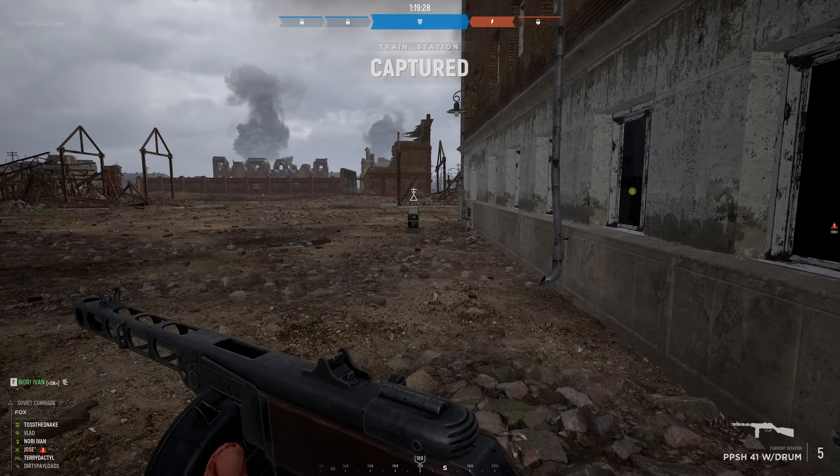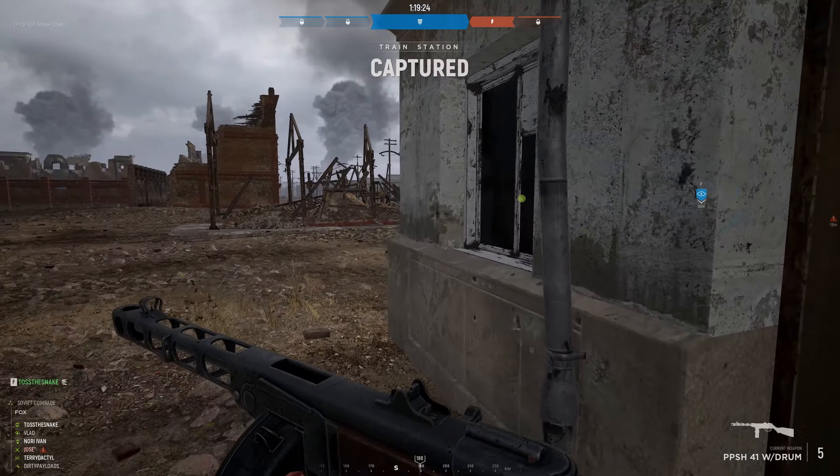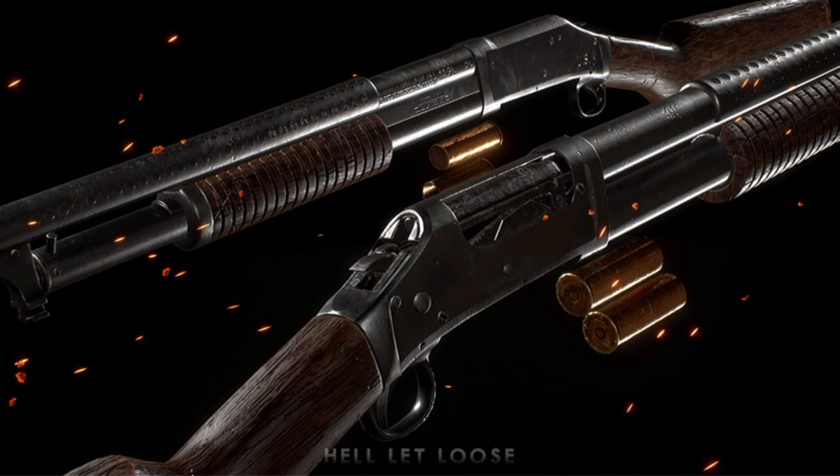Alright guys, Terry Lacta here and today I'm bringing you some more news for future updates in Hell Let Loose. We're going to get started with the M97 Trench Gun. This is a pump action shotgun and I am really looking forward to using it.